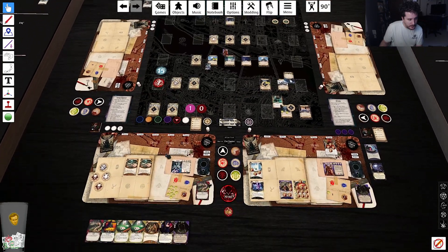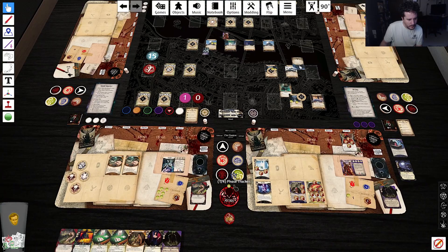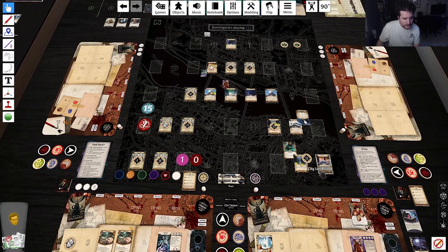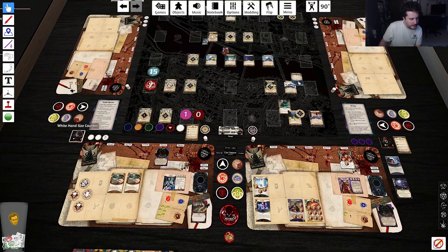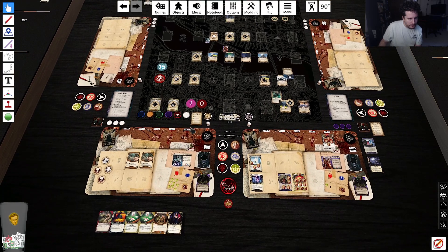We're gonna spend three clues to move to any row or column — three to move up here. Is it revealed or just any row? Nice. Hey, there's the other stone bridge! Then the last thing we're gonna do is Read the Signs — eight to three. I'll grab two clues. There's the other tablet — I was like, where's the other tablet? It's all the way down there. Okay, we'll go upkeep.